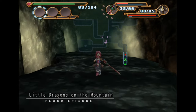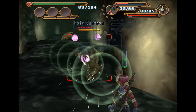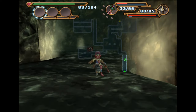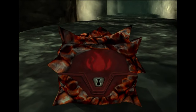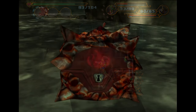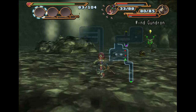Little dragons on the mountain — a holy gundron. By the way, if you take charges from holy gundrons, it just gives you wind. So if you get blasted by a holy gundron and a wind gundron, it would actually just give you two stacks. I don't know why it's like that, but it just kind of is.